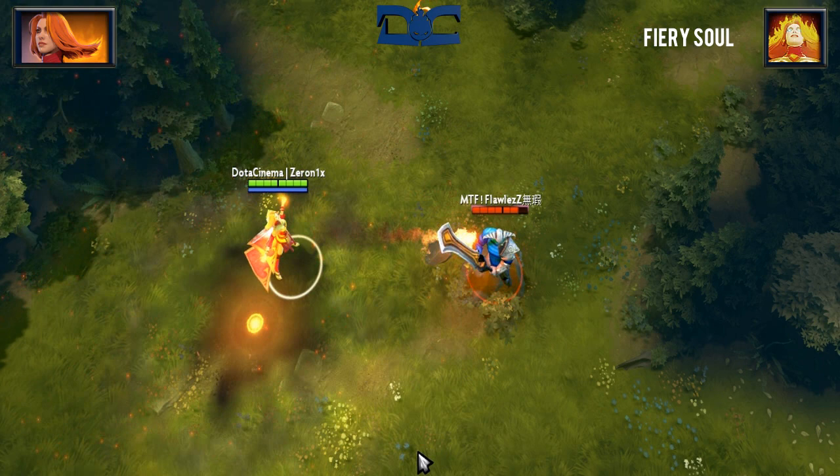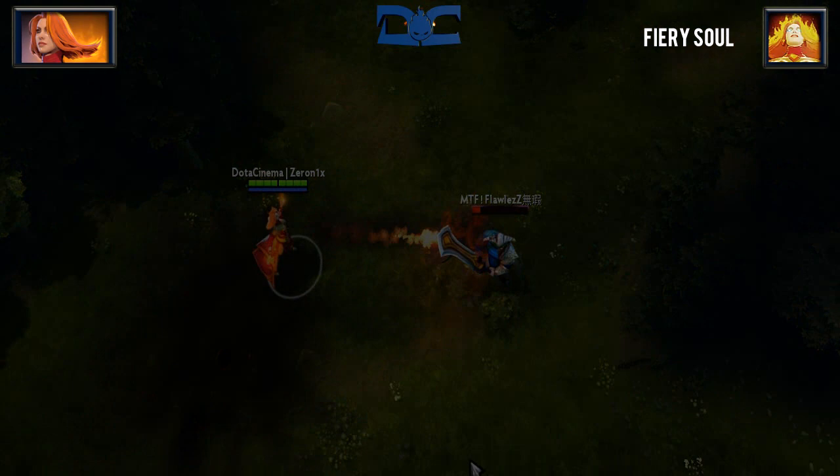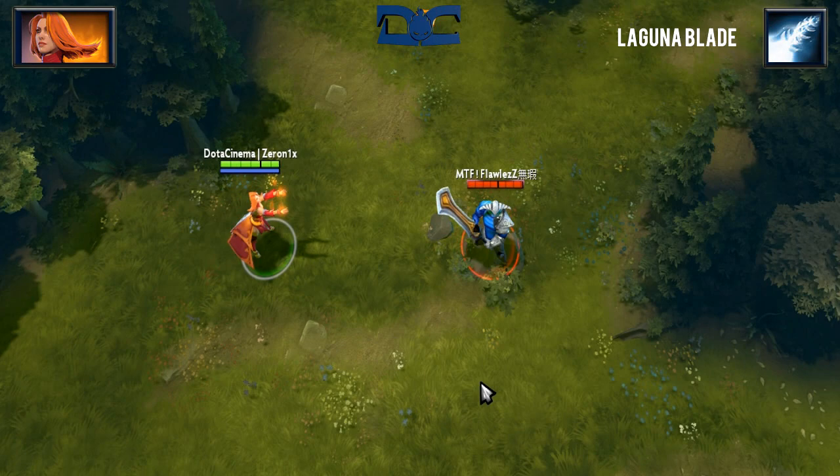Fiery Soul is Lina's passive ability that will buff her whenever she uses one of her skills. Each time she casts an ability, she will gain 60% increased attack speed and 6% movement speed. This buff will last 5 seconds and is stackable up to 3 times, meaning she can potentially gain 180% increased attack speed as well as 18% movement speed if used efficiently.